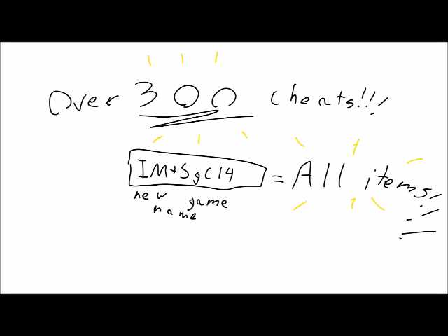Number 3. There are over 300 cheats in Shovel Knight in total. My favorite one is 'I am the ampersand symbol' — I just wrote a plus there because I don't know how to draw an ampersand symbol. The code is SGC14 and it unlocks every single item in the game so you can use it.